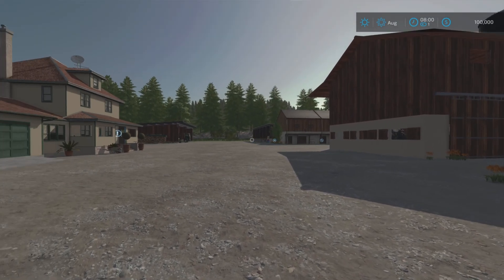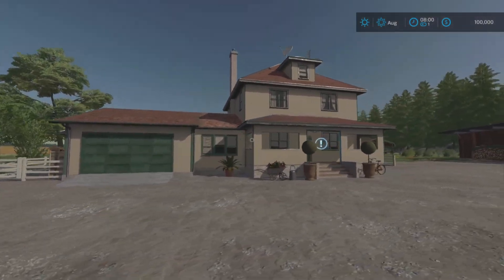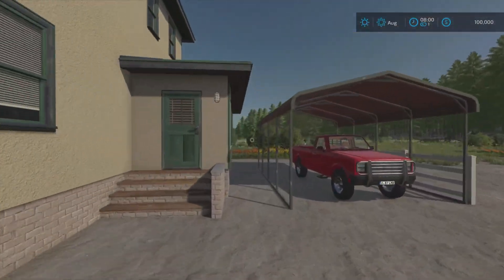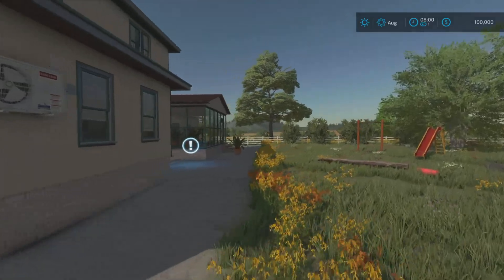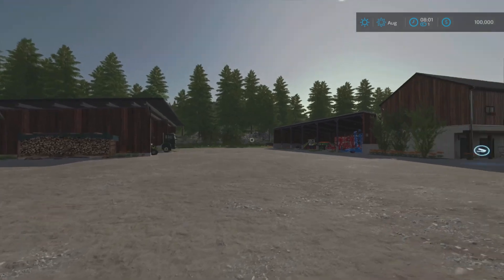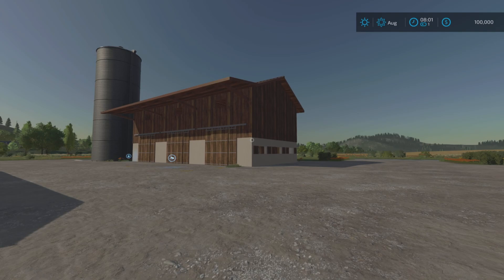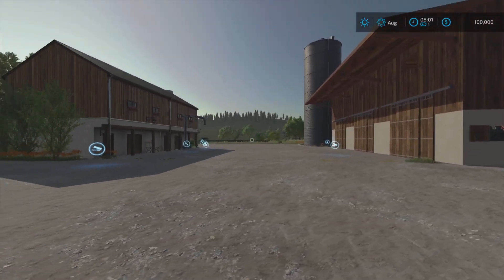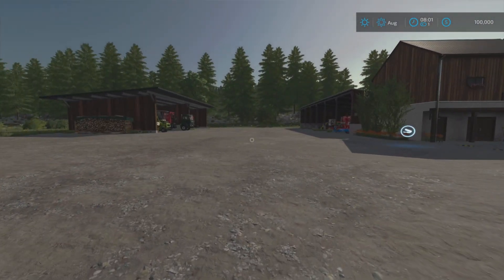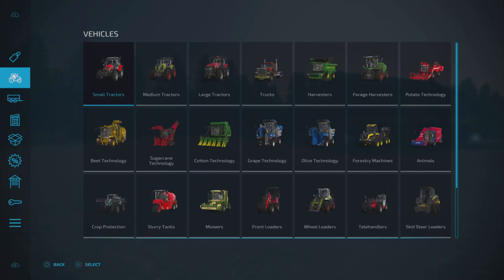Here we are on the German version. The farmhouse is slightly different — we have a sleep trigger on the porch and a wardrobe function around the back. Everything else is in the same place. This building here is slightly different from the red American barn, and the silos are slightly different with more of a wood effect. Everything else is more European-looking.